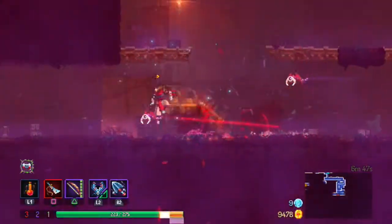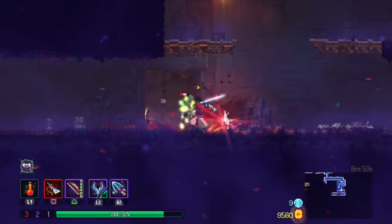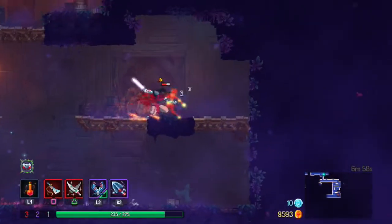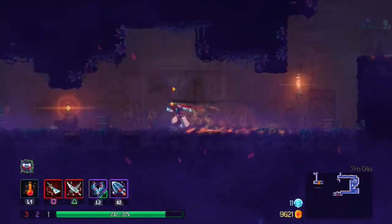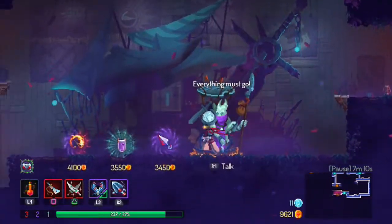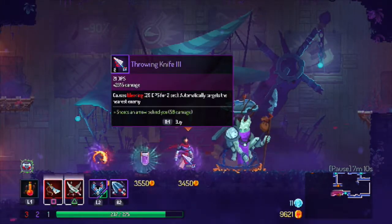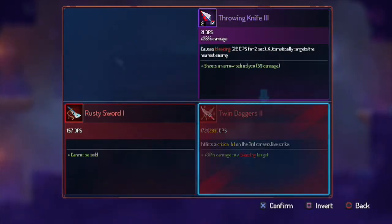Being able to stun enemies is really helpful. Ooh, twin daggers — we'll replace the beginner's bow with that. Then down here there's another merchant. Firebrands, cudgel, throwing knife. We'll keep the twin daggers.